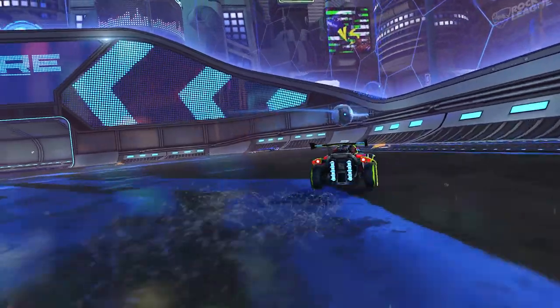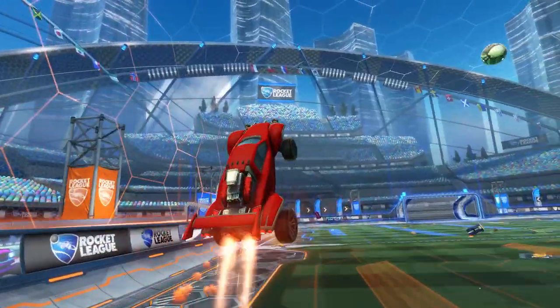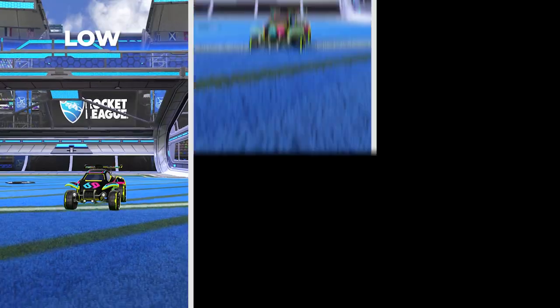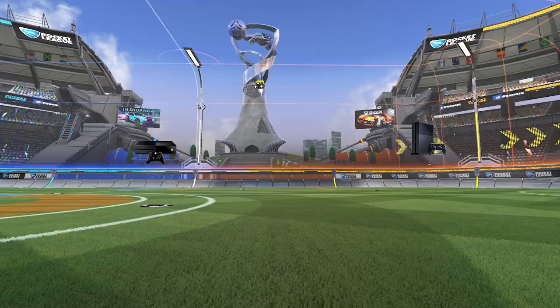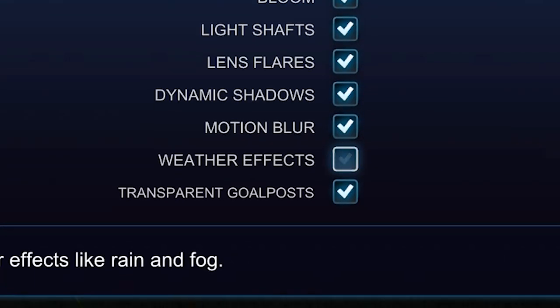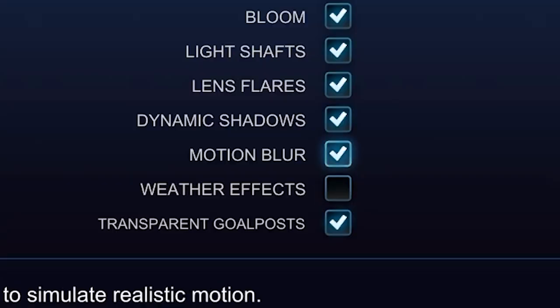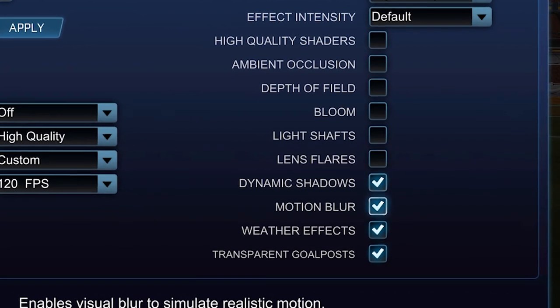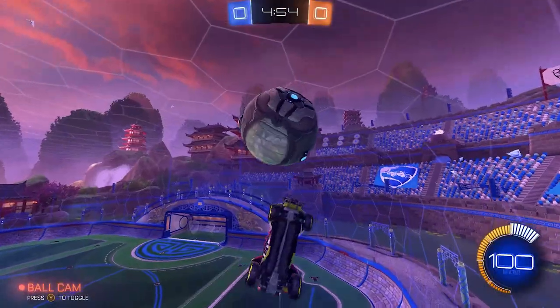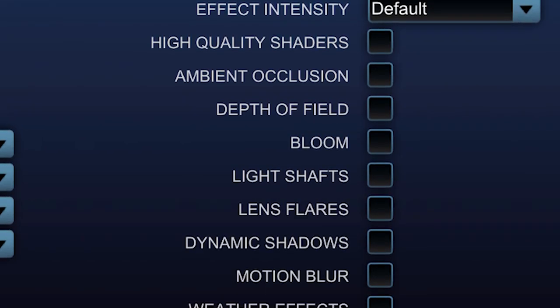Video settings are the main way you can drastically improve your gameplay capacity — good settings for your specific hardware can stop your game from turning into a slideshow. Here are three tiers: for really high-end PCs, you could have every setting on, but turn off weather effects and motion blur as they make it harder to see what's going on. For mid-range PCs, have everything except dynamic shadows and transparent goalposts unchecked, and set particle detail to performance for a beautiful game without frame drops.